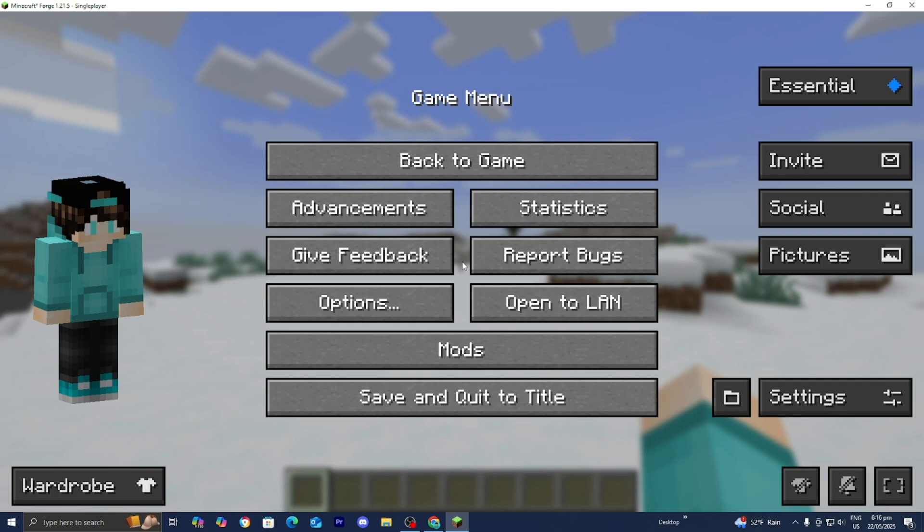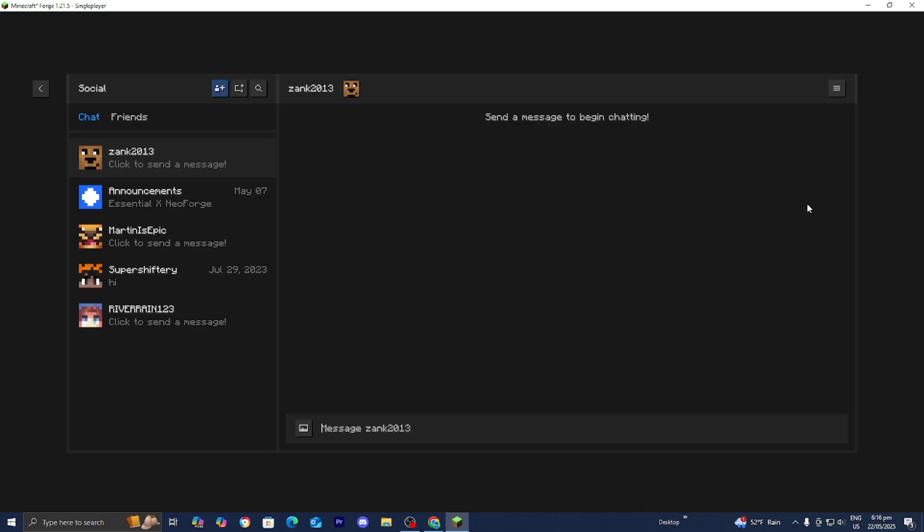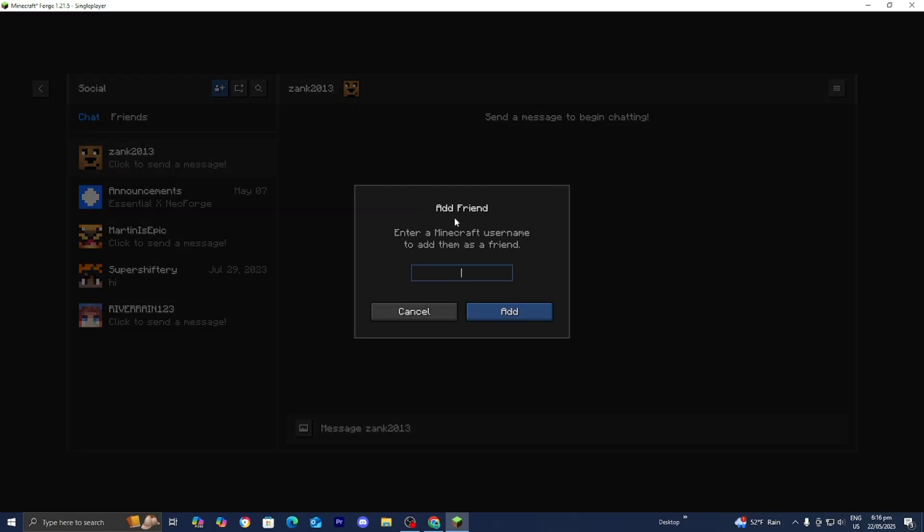To invite friends, press Escape, then press Social. From here you need to add people as friends on the Essential Mod. Press where it says Add Friend and enter their Minecraft username, then press Add. They will get a friend request, and all they need to do is accept it.